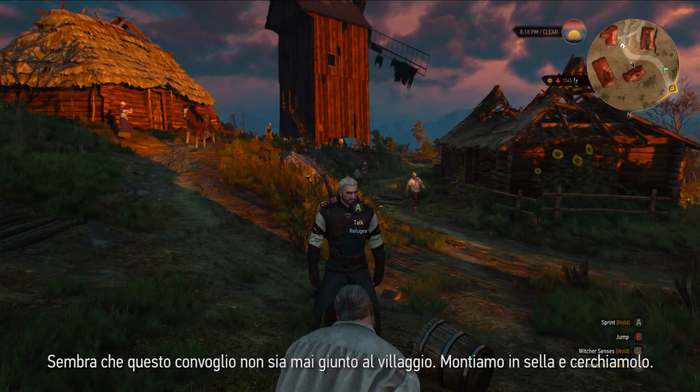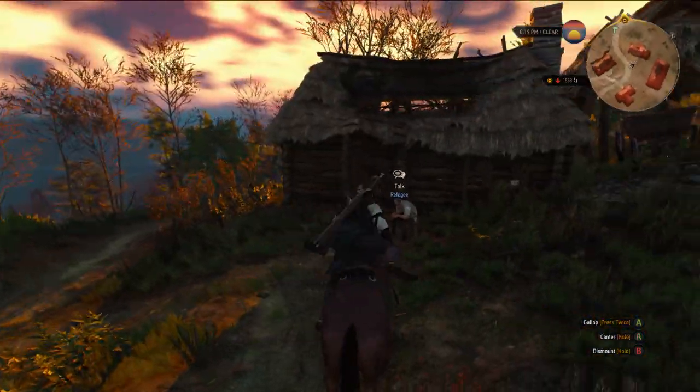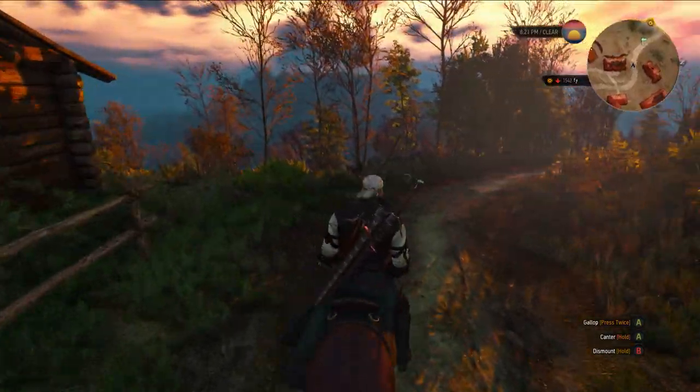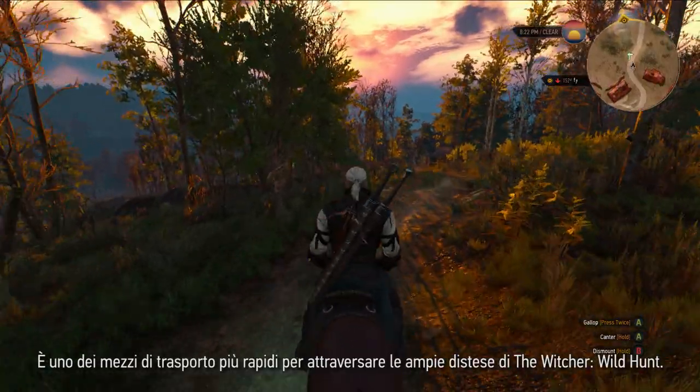It seems that this caravan never reached the village. Let's get on a horse and look for it. When you're outside, you can always whistle to call a horse. It's one of the faster ways to traverse the massive landscape of The Witcher Wild Hunt.